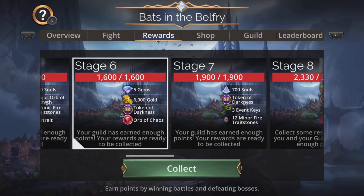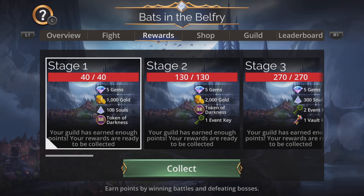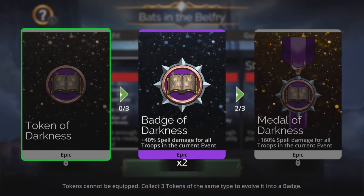Either way, it is really important you grab your rewards immediately for this World Event. The reason is, due to different time zones, your guild may have started earning the rewards. And one of those rewards is the Token of Darkness.